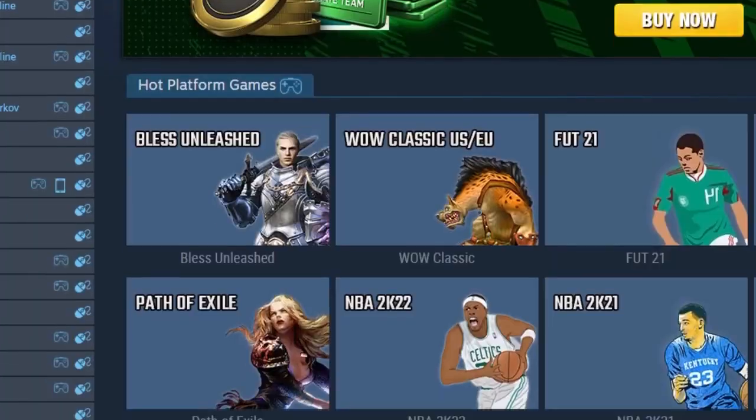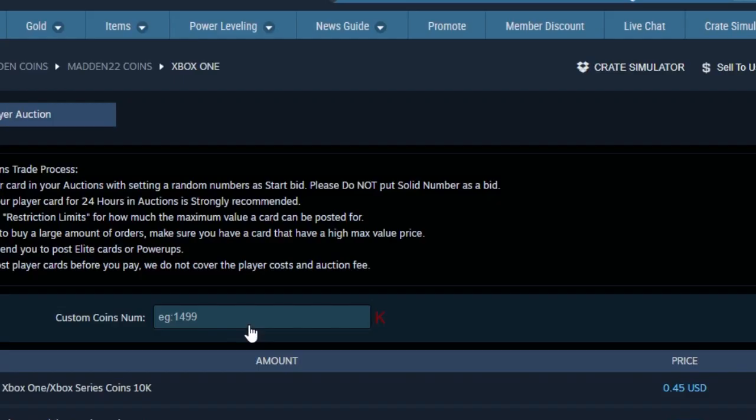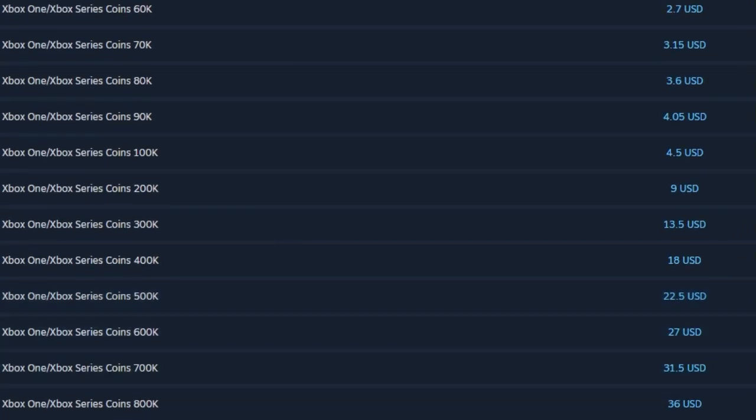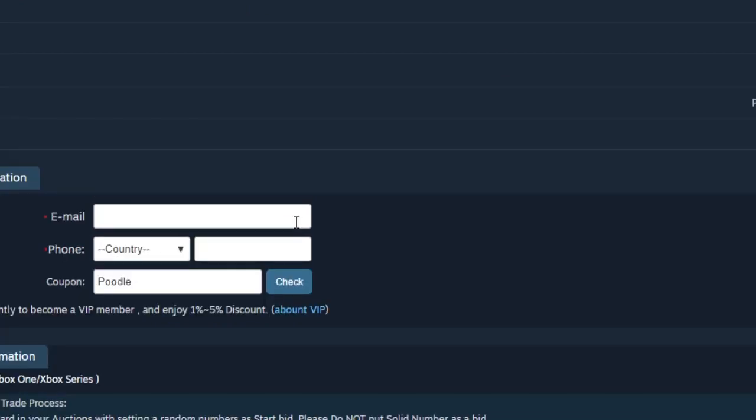Looking for the cheapest coins on the internet right now? Head over to my sponsor aoeh.com — they have super cheap coins, you can get a million for a great price. And of course, if you use code poodle you can get a discount off your order at checkout.